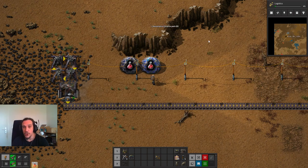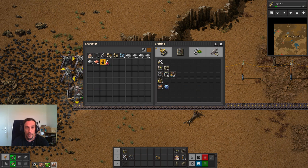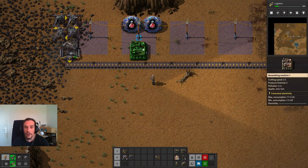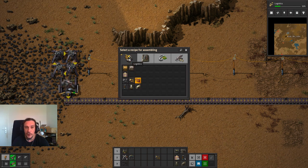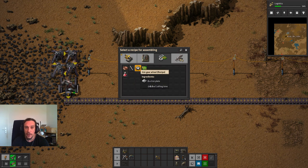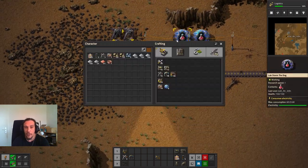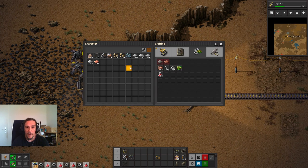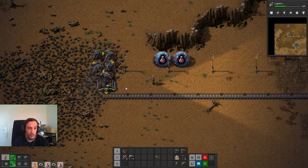Now we've got access to assembly machines. Assembly machines are going to do a lot of the dirty work for us. When you click them you can select what kind of recipe they are supposed to assemble - produce automation science packs, gear wheels, whatever you need. These machines will do all the lifting for us. However, I want to keep it vague for now because I plan to go deeper into assembly machines in the next episode.